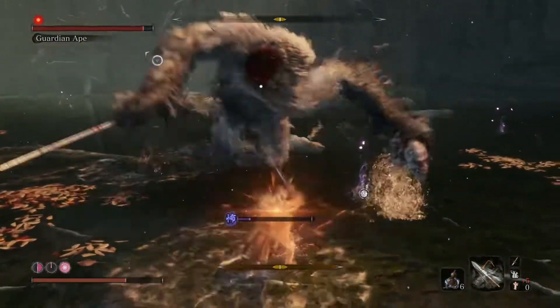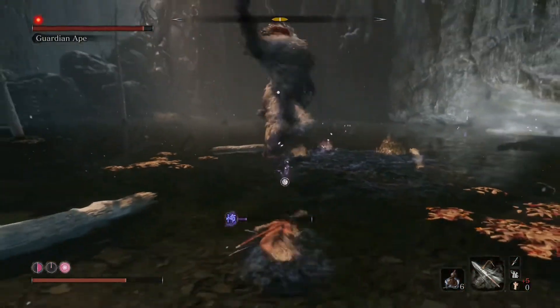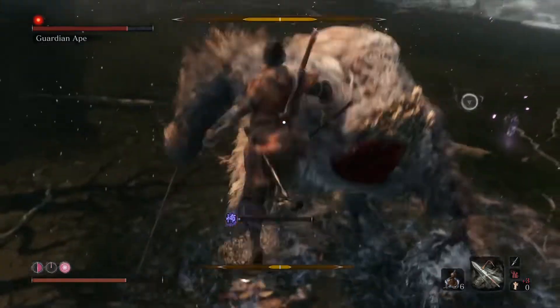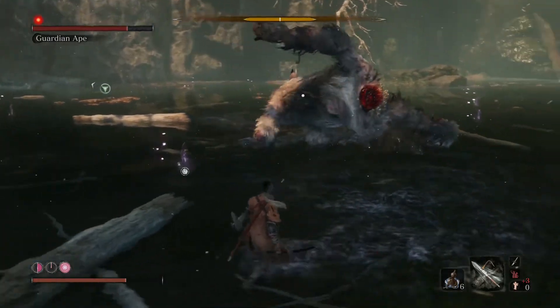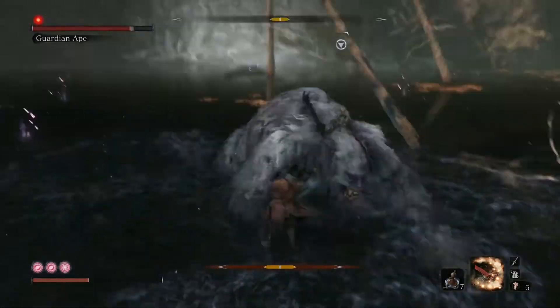I'll just show you the spear quickly - this is a previous run where I had spirit emblems. Basically I was trying to bait this attack out of him, and you can actually pull the centipede out of his neck using the spear, then get some chops on him. The posture goes right up when you do that, so it's probably good to do towards the end of the fight.